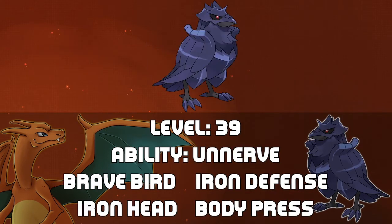Next up is a level 39 Corviknight to resemble the Knight. If you'd rather use a horse Pokemon for this slot, I would recommend Mudsdale. Either way, Corviknight knows Brave Bird, Iron Defense, Iron Head, and Body Press. Its presence also causes you to be unnerved, so you can't eat berries.